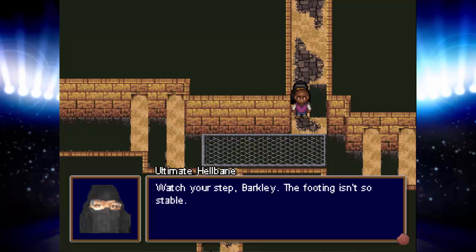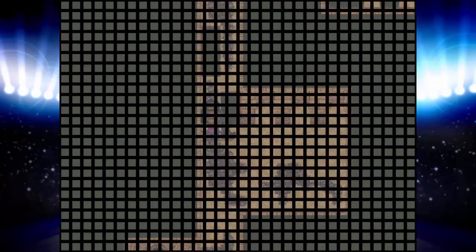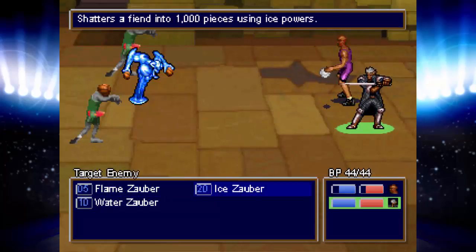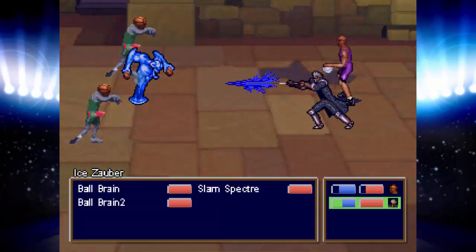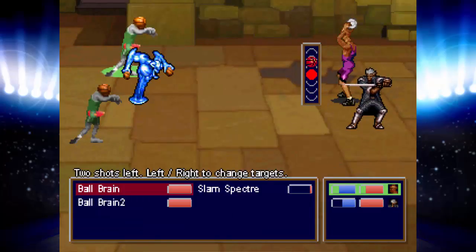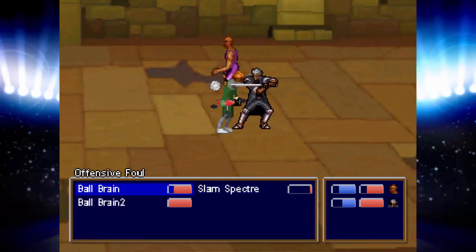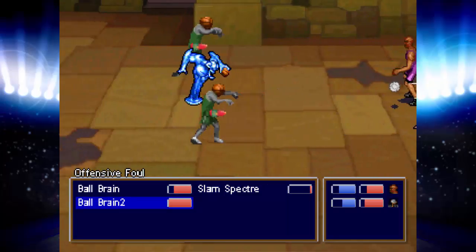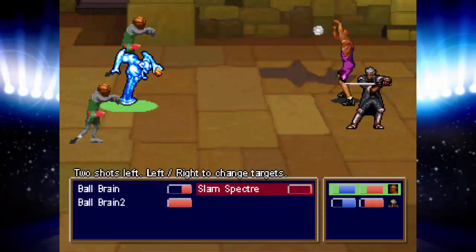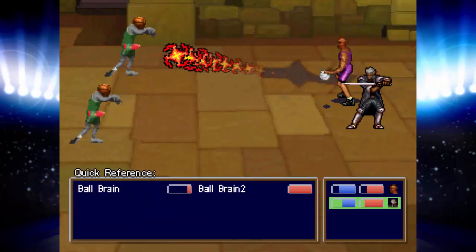Watch your step Barkley, footing isn't so stable. Alright, let's slam and jam. Shower status effects on enemies with water - try a nice Zauber on that Slam Specter. I didn't even kill him. Free throw - god dammit. One day. Why do I suck with this? Okay, I'll get with that - try the free throw again. Got him. There you go.